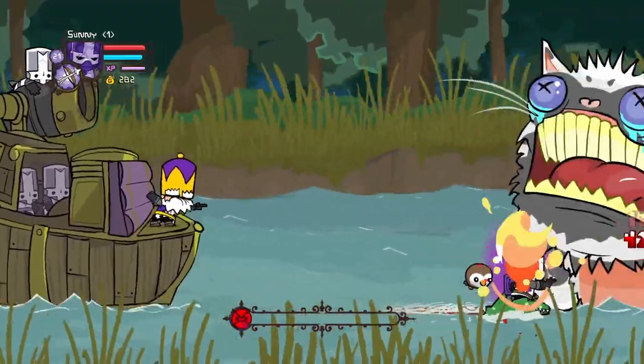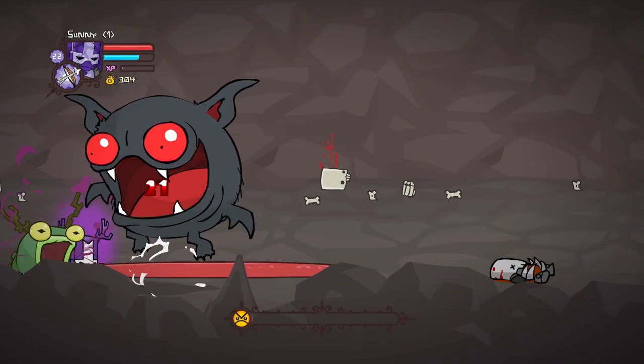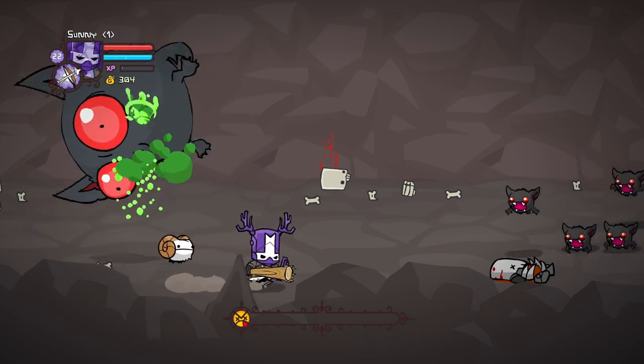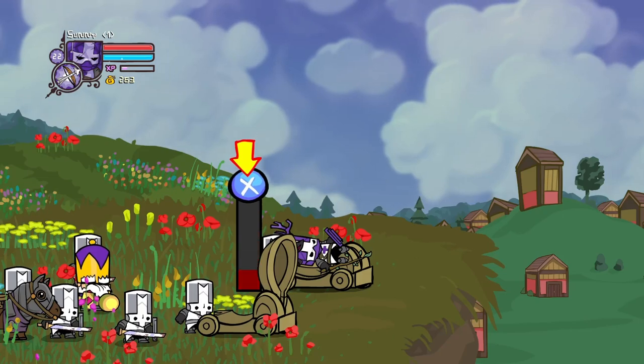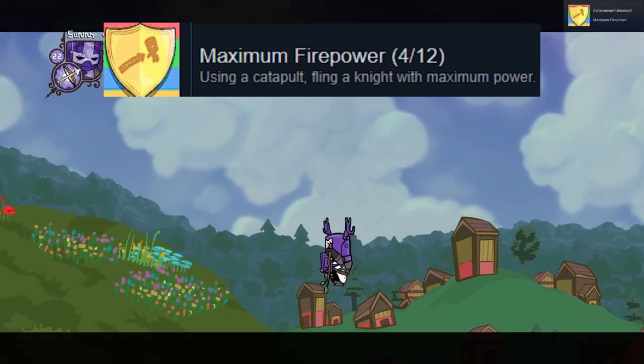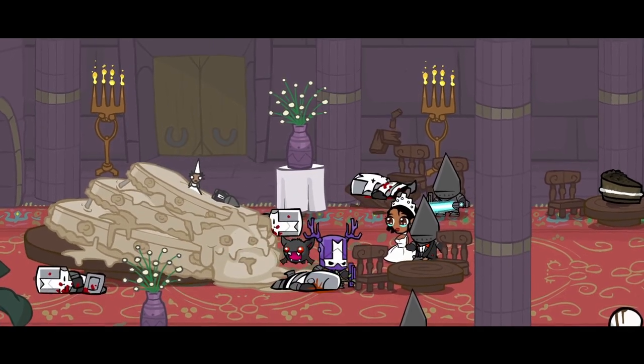Cat thing? Dead. Polar bear looking thing? Dead. Giant bat? Dead. Bees? Sure dead — they're not really a boss, but it's fine. We perfectly come off of this catapult and find ourselves at the hardest boss that we've come across in the game. Crashing the wedding.